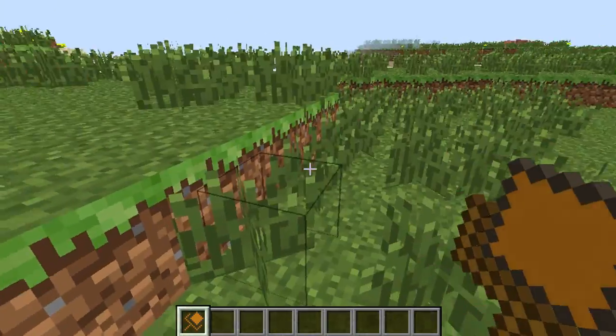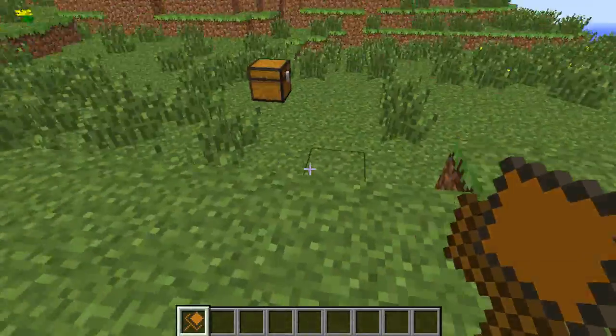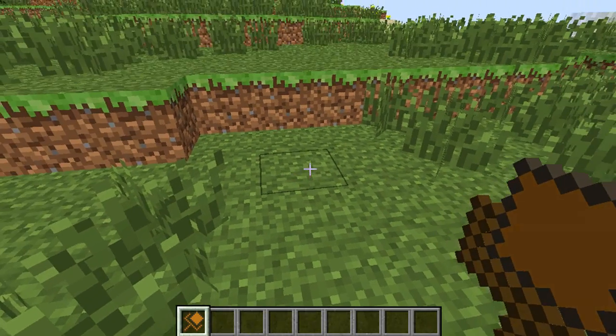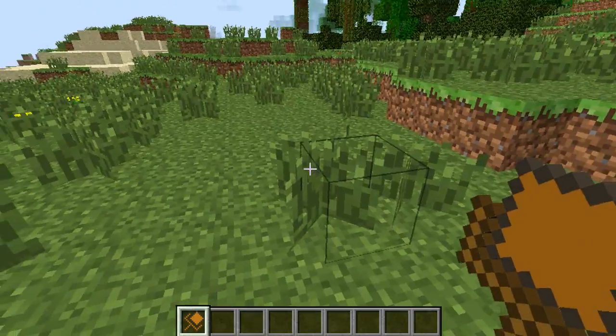What you'll notice now is you walk slower, you dig slower, you'll have more hunger, and you can't jump up more than one block at a time. So as you're carrying a really heavy chest, you can't do many of the things that you could do before until you place down the chest. So let's carry this to somewhere else.